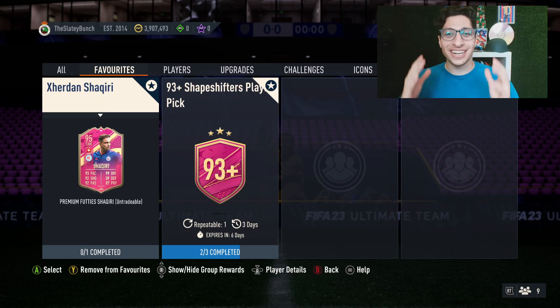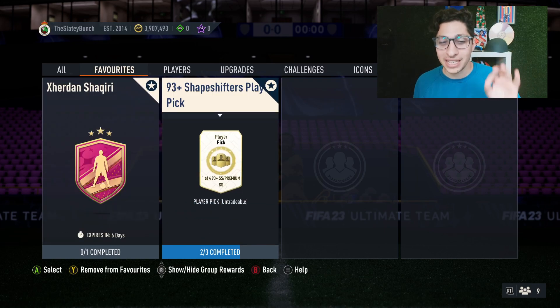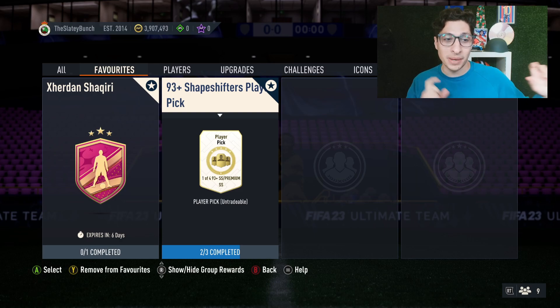Welcome back to another FIFA 23 content review on the channel. I'm Slater. In today's video, not only will we review the brand new Footy Shakiri SBC, but I will complete and open the brand new 93 Plus Shapeshifters Player Pick. This used to contain not only Shapeshifter cards but also TOTS cards - now it's just SS cards. We'll complete this SBC, tell you whether it's good or bad value, and then jump into Shakiri.